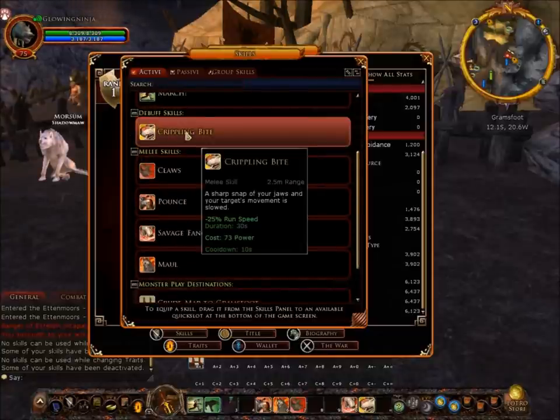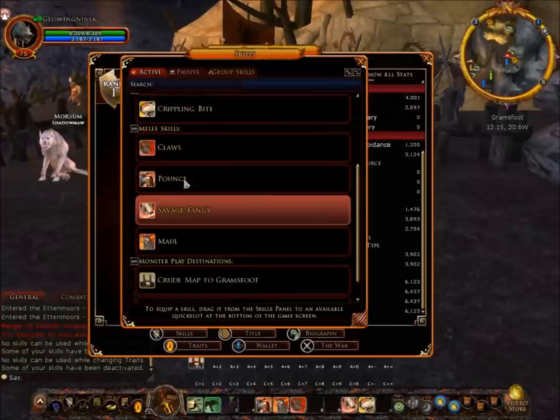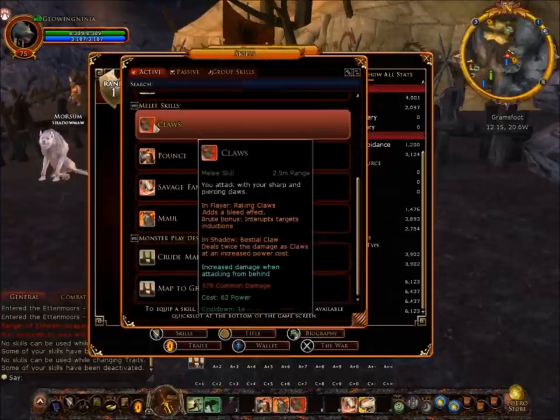Next is a debuffing skill: Crippling Bite — minus 25% running speed to the target, lasts for 30 seconds, costs 73 power, and has a cooldown of 10 seconds.